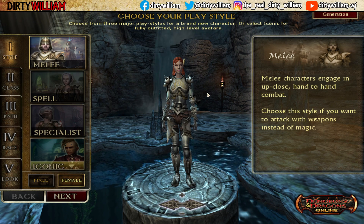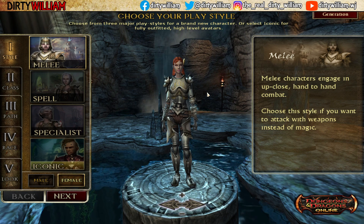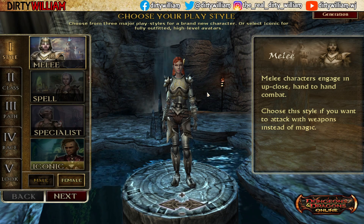Sorcerer is supposed to be faster, but I can't manage my spell points as a Sorcerer. So I went with Warlock because it's just mouse one, kill stuff, throw down an Evard's, done.